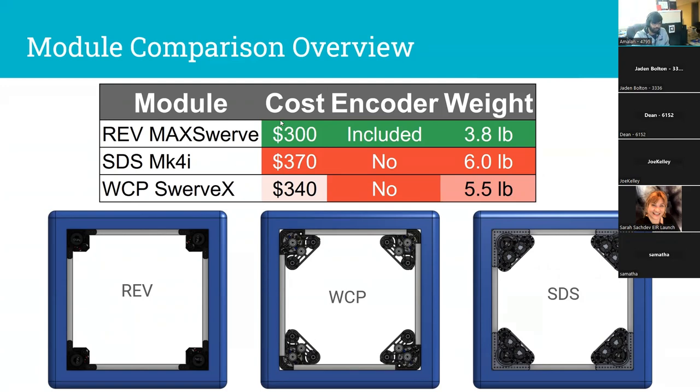From REV you've got MaxSwerve — the cheapest option by far, absolutely tiny, and this is what eSpots runs. There is so much space on that robot; it is a tiny module, it is cheap, and it works very well. It does have three-inch wheels which comes with some disadvantages, but this is sort of the easiest option and in some ways the best first swerve drive. Then there's West Coast Products SwerveX — larger, heavier, more expensive, but with some advantages. And the gold standard that almost everyone in North Carolina uses is Swerve Drive Specialties MK4/MK4i — the most expensive, pretty big and heavy, but you get things that are worth the money.